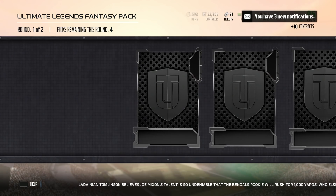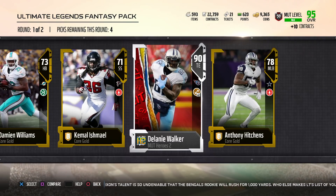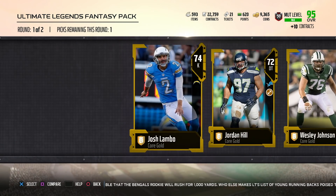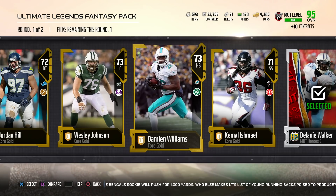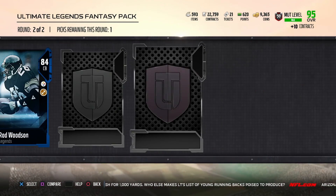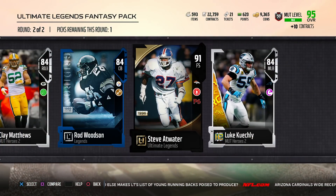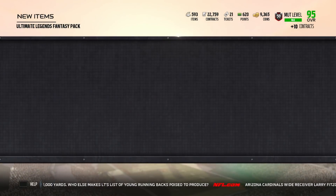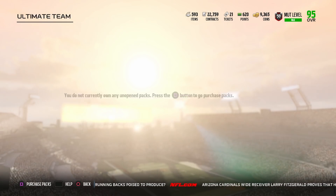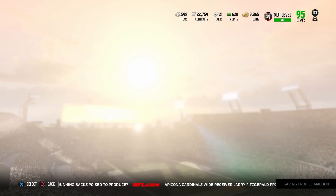Hopping into the Ultimate Legends Fantasy Pack - let's see if we can pull something good. We get a 90 overall Delanie Walker. I'll take that - that's gonna go for some coins. Second round: Clay Matthews, Rod Woodson... it's a 91 overall Steve Atwater. That was a big L. We got some coins out of it but I'm gonna go ahead and sell these guys. I'm going to show you how I got Andre Reed because that's exactly who I want to pick up.